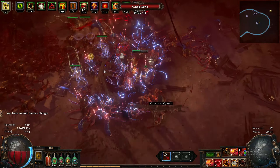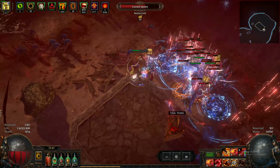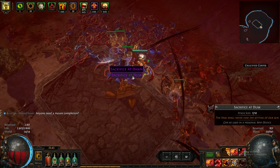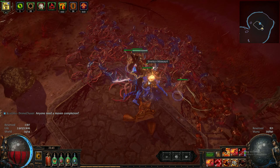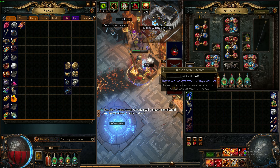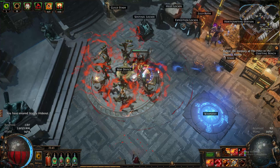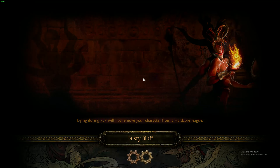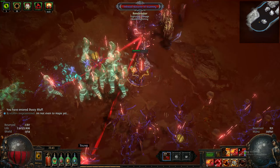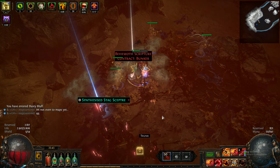An almond orb — that's probably like four or five chaos. That's a nice one. Crappy chisels, some sacrifices — that's good. Yeah, an almond orb is probably five chaos, maybe four chaos at least. Another chaos orb — nice.